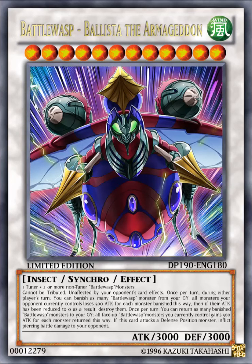Once per turn, during each player's turn, you can banish as many Battle Wasp monsters from your graveyard as you like. All monsters your opponent currently controls lose 500 attack for each monster banished this way, and if their attack is reduced to zero as a result, destroy them. Once per turn, you can return as many banished Battle Wasp monsters to your graveyard, and all face-up Battle Wasp monsters you currently control gain 500 attack for each monster returned this way. If this card attacks a defense position monster, inflict piercing battle damage to your opponent.